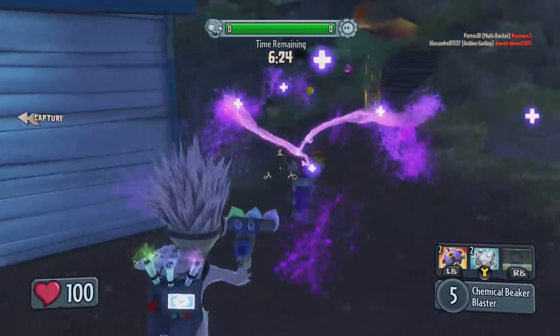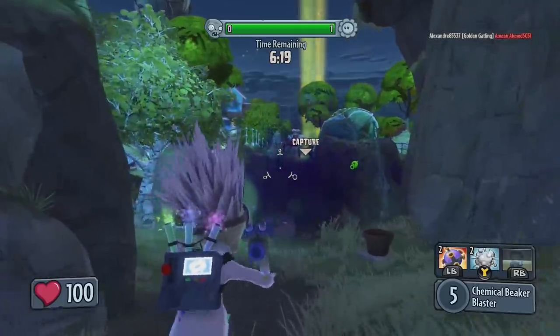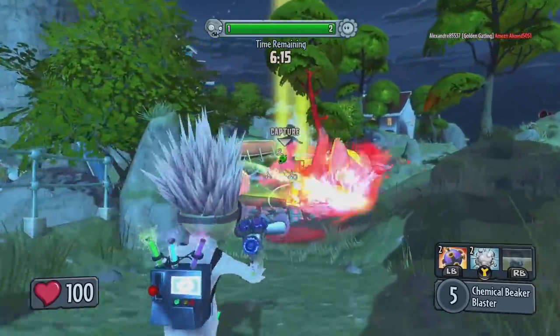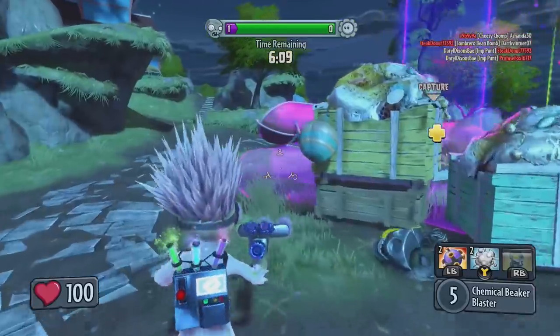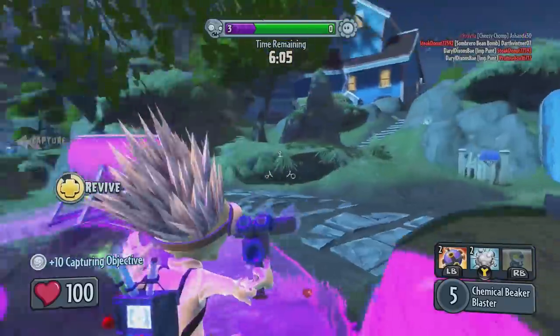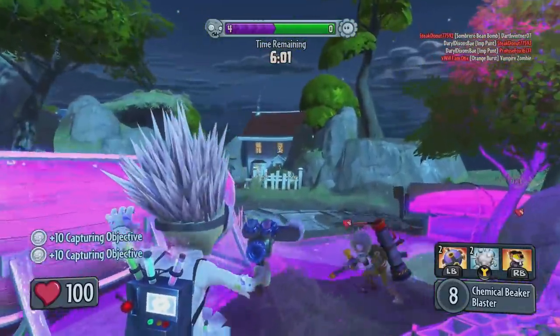I'll probably make a video with all the details once we can see exactly how many vanquishes are needed — likely via the in-game mailbox. Sean states it will be a high personal threshold of player vanquishes to unlock the Twilight Chomper: a player vanquishes personal goal between February 14th and February 20th.